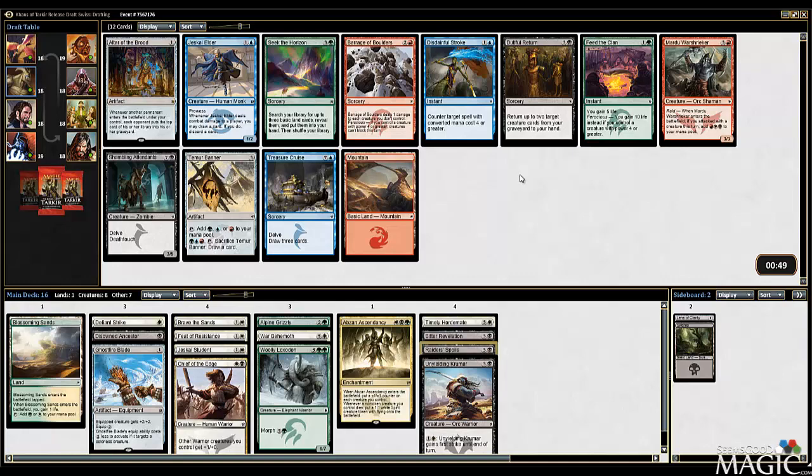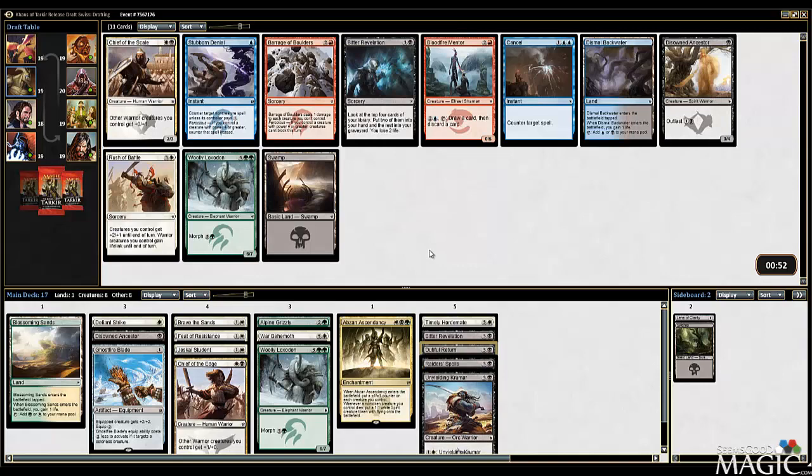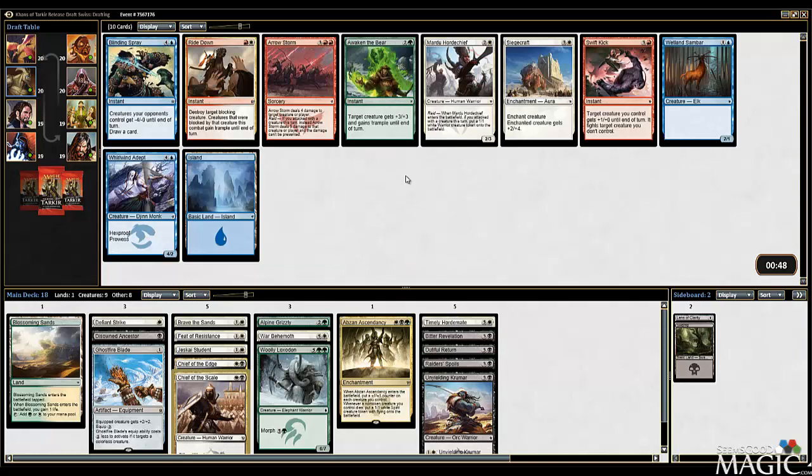Not too much for us here. If I take the War Shrieker, it's going to be tough to make green work at all. Seek the Horizon is not good on the splash. Shambling Attendants is fine ordinarily, but we don't have much graveyard filler. Dutiful Return - I haven't played it yet; it is playable, just not an exciting pick here. Not a very exciting pack in general for us. I guess I'll take the Return - probably easier to play than the 8-drop. Alright, Chief of the Scale - I'll happily pick that up. Get another Warrior Lord.